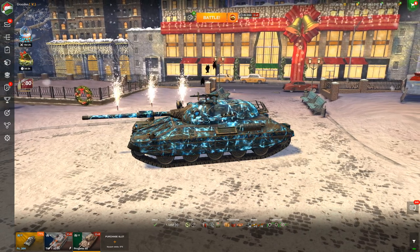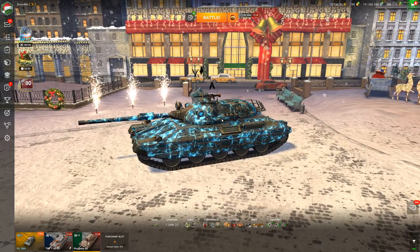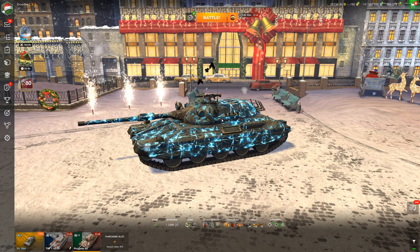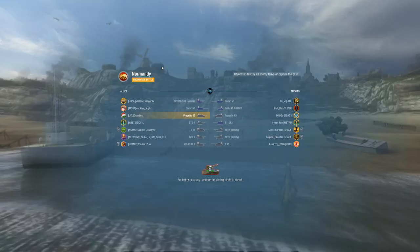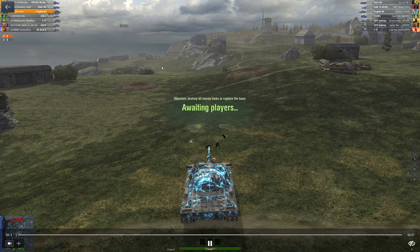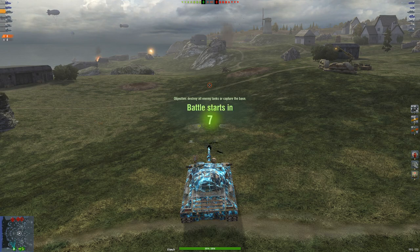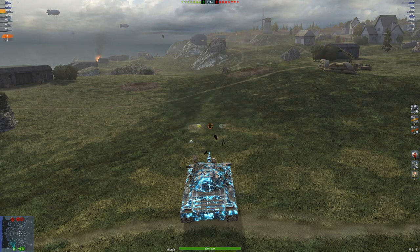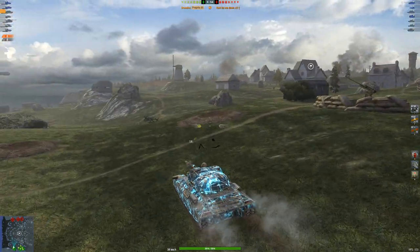Thankfully I did pull out one really solid game, and I want to go over it to showcase how this might help you guys know how to clutch battles even in a weird vehicle like this. Clutching games does require a lot of skill, but it's also based on the tank you play. If you pull out a slow vehicle like a Maus or an E100, it's very, very rare to clutch, especially against a medium tank that knows what they're doing, because you're just going to get outspotted and die.